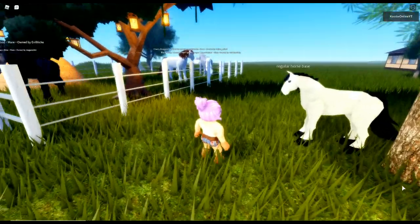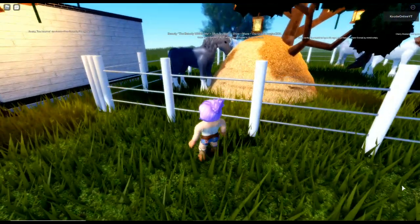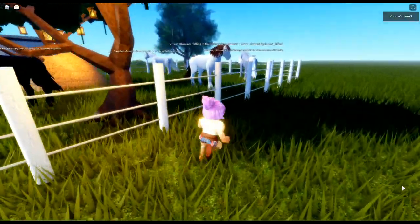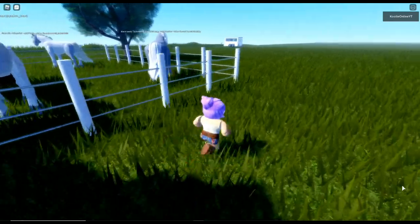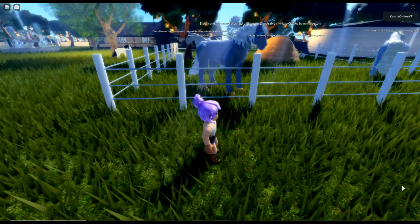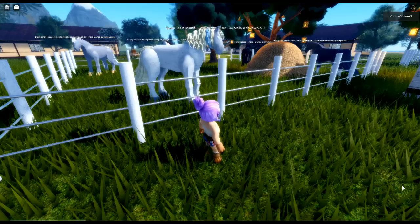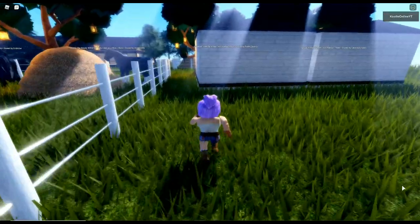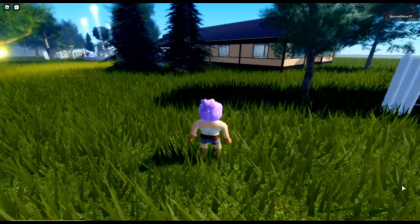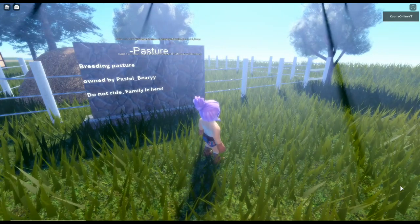We have a regular horse base. This is Moon. We have Beauty - the beauty within - oh nice name. We have Cherry Blossom. We have Black Candy - 'so sweet that I get a little angry.' There's an Arabian. We have a Frisian - Sea or Ocean - Sea is beautiful. The horse is huge! I think that's a fountain - it is a fountain. We have a pasture, and a breeding paddock - do not ride family in here.